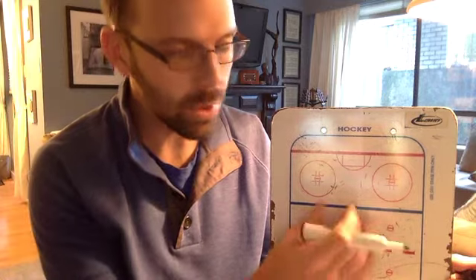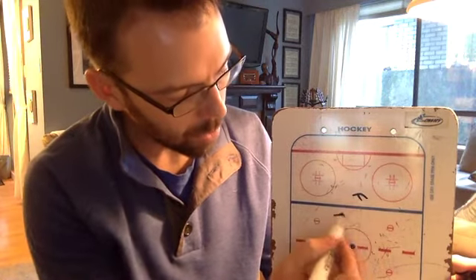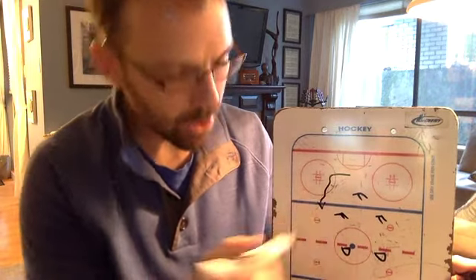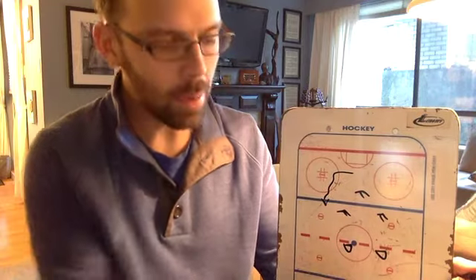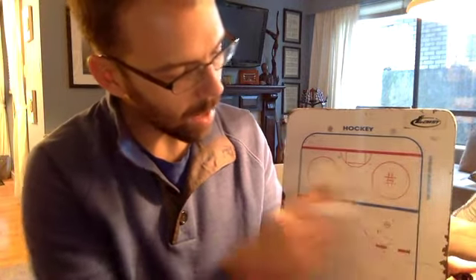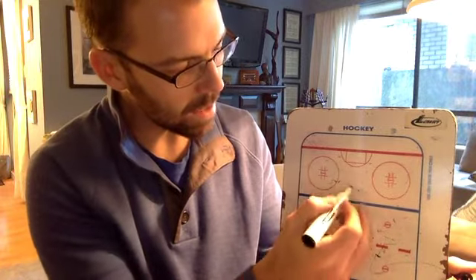Hey guys, this video is for one of our members who's having trouble — he's got a young 2006 team and they're playing really strong teams. He's wondering if a 1-2-2 in the neutral zone would be effective, trying to trap traditionally. He knows he doesn't want to do it but thinks he might have to. The problem with introducing that to young players is they'll end up standing still and probably just get burned with lots of speed.